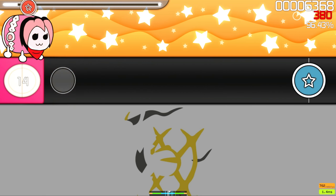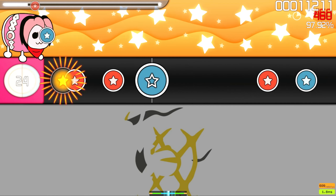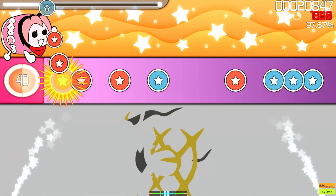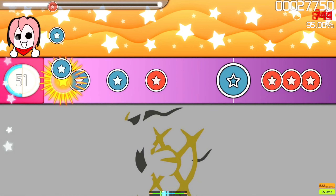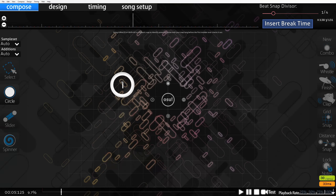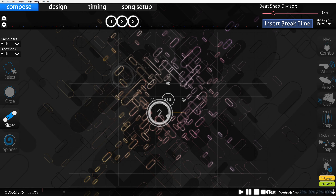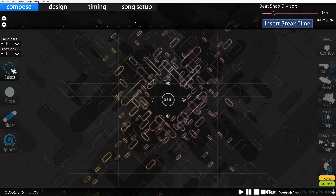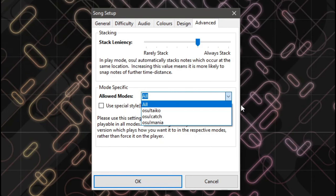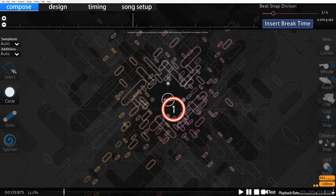It's important to note that Taiko doesn't have its own dedicated editor like Mania does. It's basically a clone of the osu! standard editor. So if you have some experience with the osu! standard editor, you're gonna have a better time understanding and knowing where everything is. To start mapping for Taiko, go to the Song Setup events tab and under mode specific, choose osu! Taiko from the list of game modes. This will change the game mode of your map from osu! standard to Taiko.